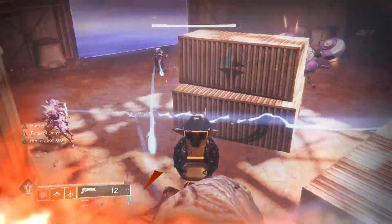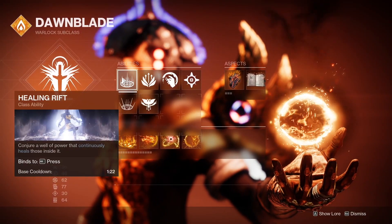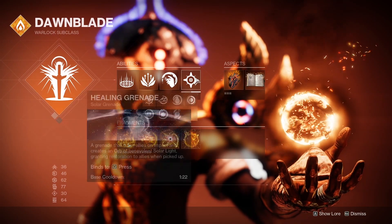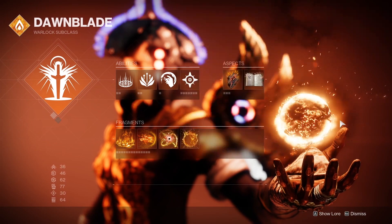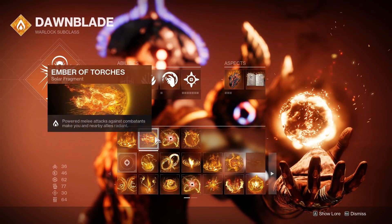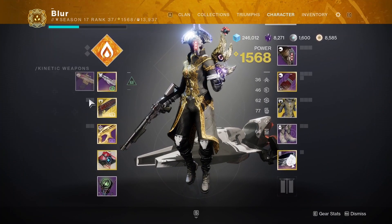In terms of super, use whatever you want. In terms of abilities, use what you want, but you do want incinerator snap and healing grenade. For aspects, you want touch of flame and heat rises. For fragments, you need ember of empyrean, ember of torches, ember of solace, and ember of searing.